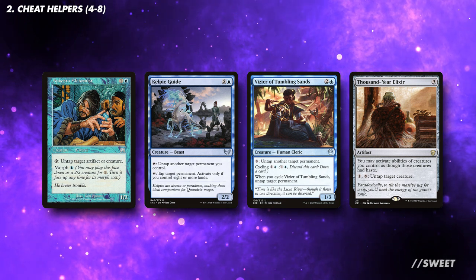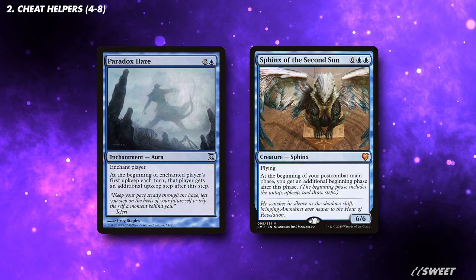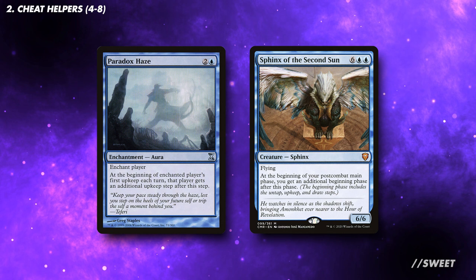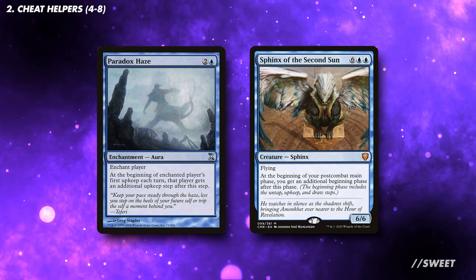We can then still be able to play the big threat later. For a similar effect for the back side, we have cards that give us an additional upkeep. Like the untappers, these let us exile two cards from the top of our library a turn, giving us more of a chance of hitting something big.